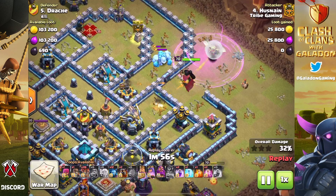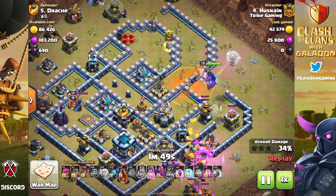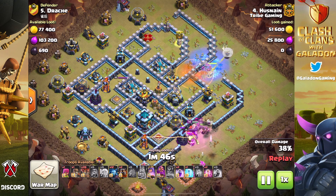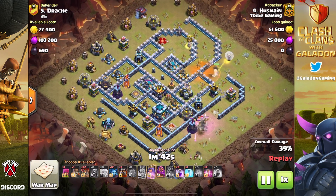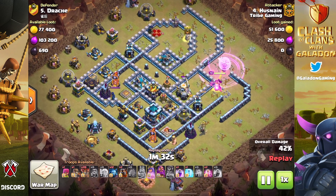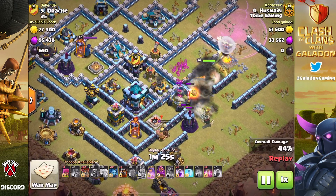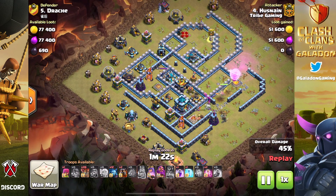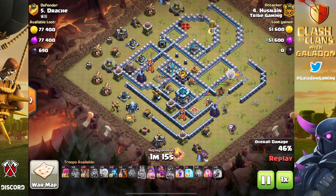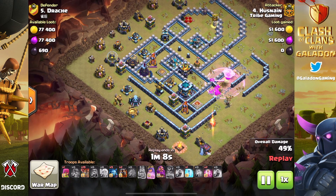This attack is underway and you'll notice it is a lava hound, lava loon attack — unusual because you don't see many of these days. What's also unusual is wait until you see how long Husnain waits until he drops the lalo portion of this attack. Notice we're already beyond a third of the way through this base. The archer queen value in this attack is beyond insane — she has gotten so far, heading all the way down after the eagle artillery.